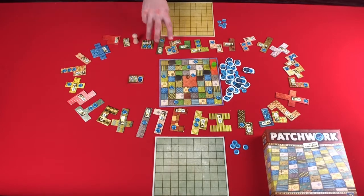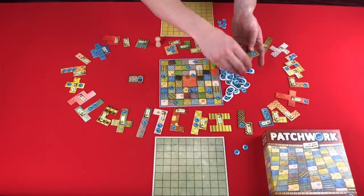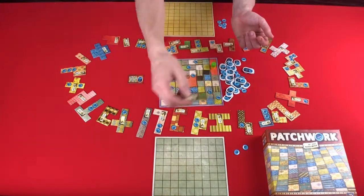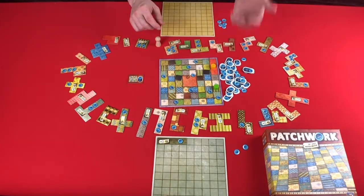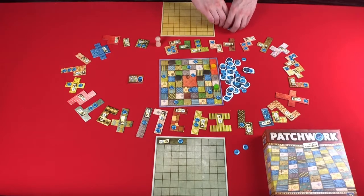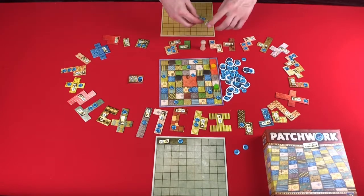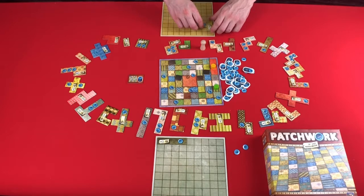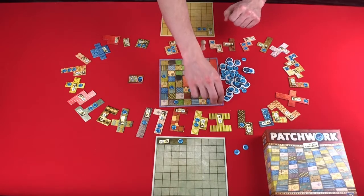At the beginning of the game, since you start with five buttons, you can't afford any of these except for this one. So since it's your turn, you'll go ahead and take that one, pay three buttons, place it in, and move one, two, three. Then it's my turn. I could take these five buttons and take this one right here — costs five — place this into my quilt and then move myself one, two, three, four, five.